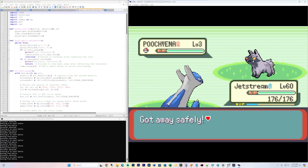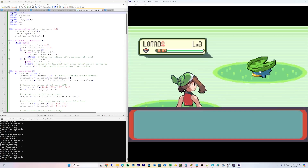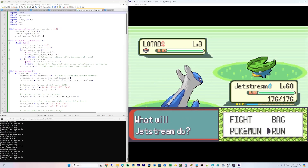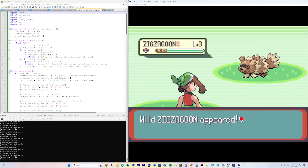It took multiple tests to fine-tune its sensitivity and ensure it works seamlessly without fail. I adjusted the thresholds and timing to avoid false detections. Originally it worked maybe 80% of the time, but after adding in some extra checks, switching everything to color recognition, and adjusting the timing at a few spots, I've gotten it to work flawlessly.